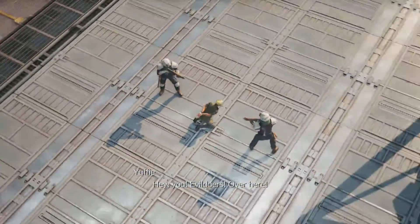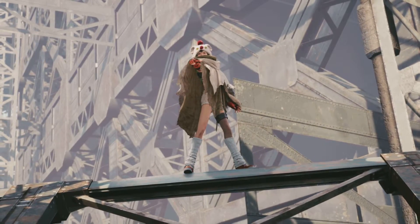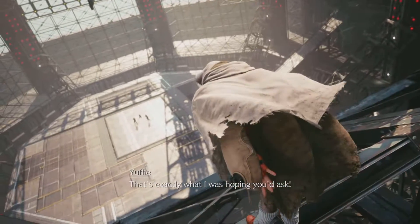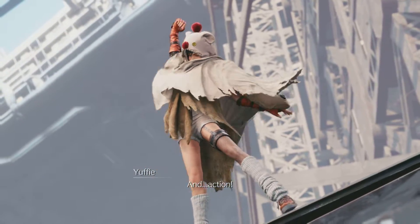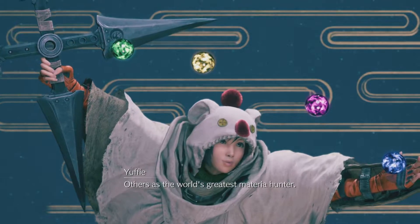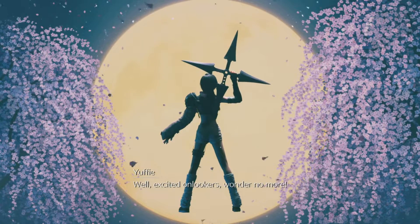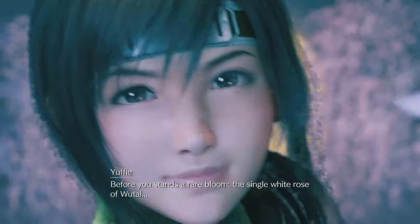Yuffie calls out to distract the guards — 'Hey you, evil doers, over here!' They ask who's there. Yuffie launches into her introduction: 'I'm a beguiling ninja, the world's greatest materia hunter — the one and only Yuffie Kisaragi!' The guard responds: 'Never mind, it's just some kid.' 'Who are you calling a kid?' Award-winning performance.